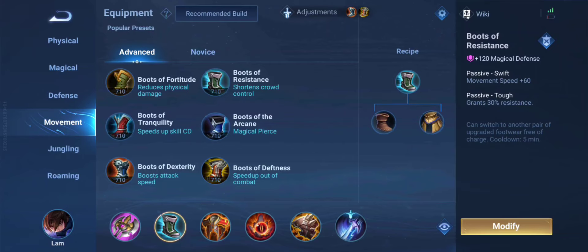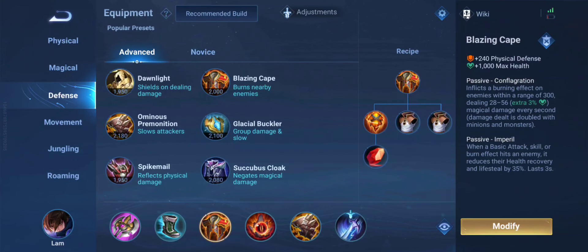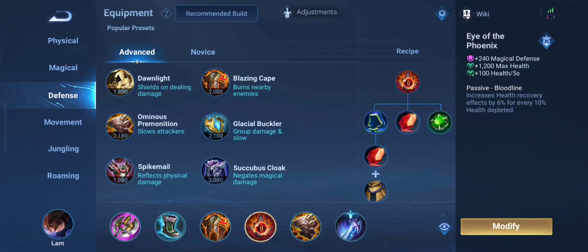For boots, in the late game go for boots of resistance. But in the early game, just go for boots of tranquility so that you can spam your S2 and auto attacks a lot more. And then we have Blazing Cape — it will deal damage to all the enemies that are near you, so when you go for 1v5, it will be a lot of help.